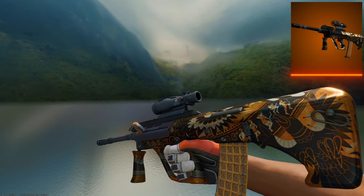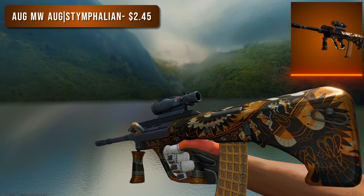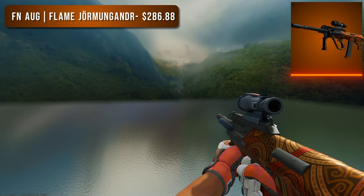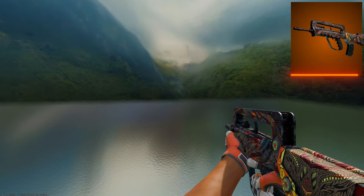Next is the AUG. For the budget option I went with a Minimal Wear Stymphalian — it toes the line between brown and orange but it does look great, and for less than $2.50 it's a great choice. For the higher tier option I went with the Factory New Flame Jörmungandr — come on, this thing is so clean. Even if there were other high tier orange AUG options I would have picked this all day.